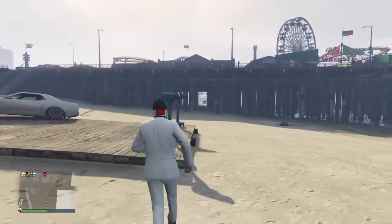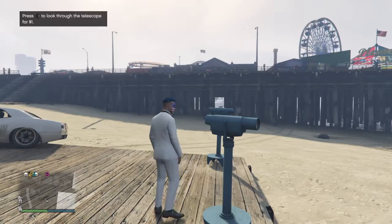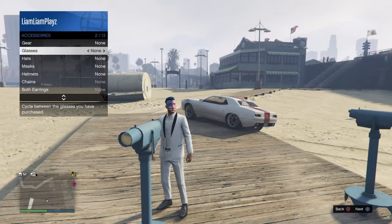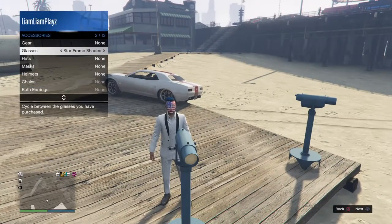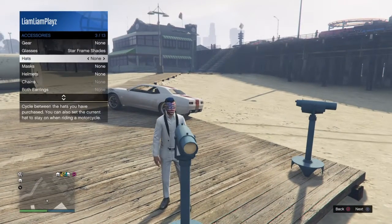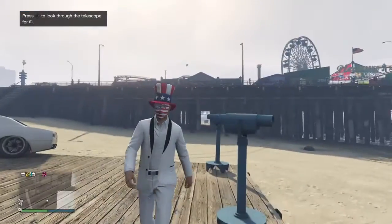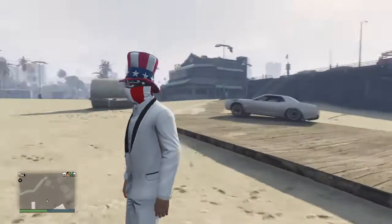I did it. So as you can see, you just stay still, then you want to go to Style and select your glasses — I'm gonna select these ones — and select your hat. Then if you just walk away from it, you should have it like that.